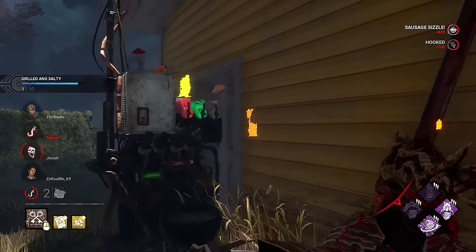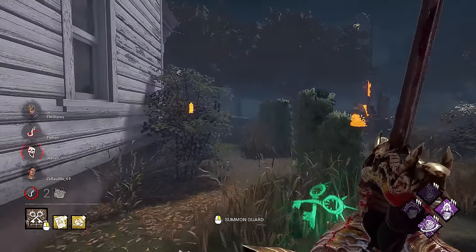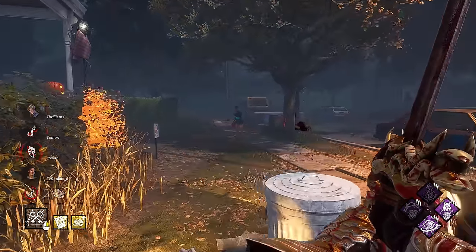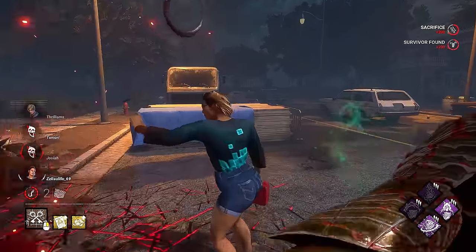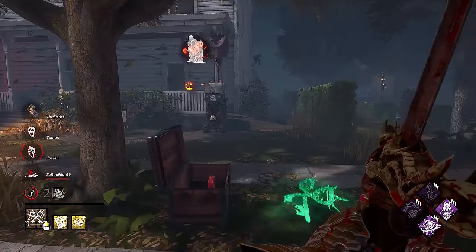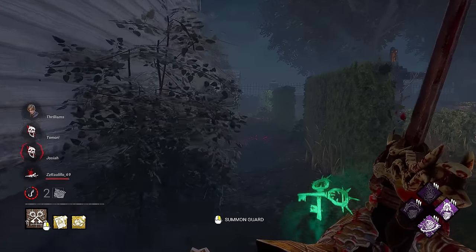Two survivors out of the game. We have a Leon up top. Now, they could still get gens done. She wants my attention — what kind of attention do you want? I guess you are done. Looks like they're giving up — that works for me. We'll go ahead and wrap this game up. There we go. I'll look for the 4K since I see you. Normally I just hook up and give you the chance for hatch, but yeah, this works.